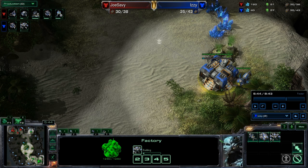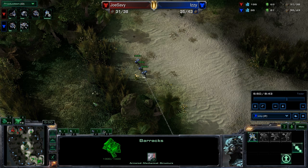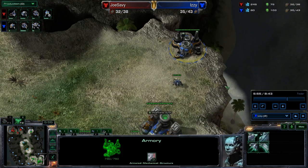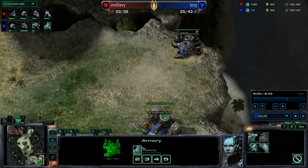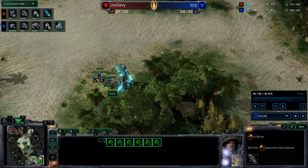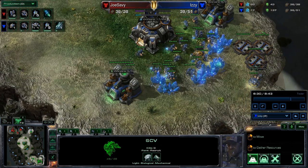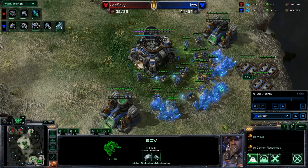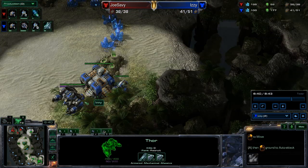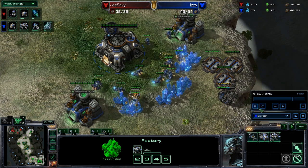He ended up getting the tech lab at five minutes, so you can time it just a little bit later - not a huge deal. At the next 100 gas and 100 minerals he gets plus one armor vehicle plating. Three depots now - notice the same SCV producing supply depots non-stop. Plus one plating is on the way. When he gets to another 200 gas and 300 minerals, the second Thor is in production. Because he's been building supply depots non-stop, he has the supply to do that, and you have to.